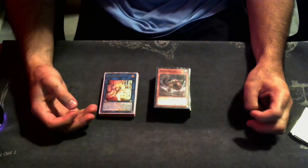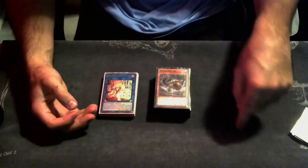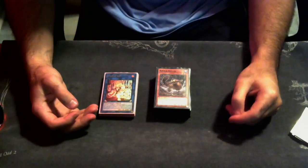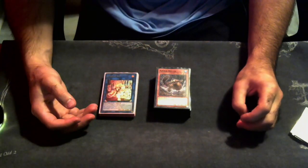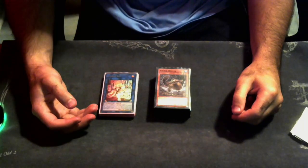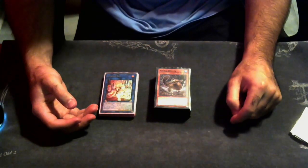Round two, we played against Dinomorphia. He Super Poly'd me game one, and I could have played around it had I ended on Elf, Toad, and Mascarena instead of Elf, Toad, and Red. Round three was a Spright mirror match, and my opponent was very salty afterwards — we'll get into that later. I went 2-0 and won that.